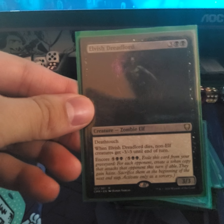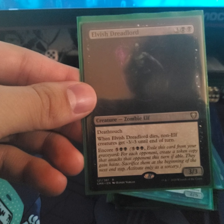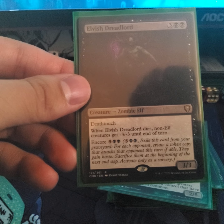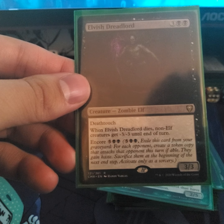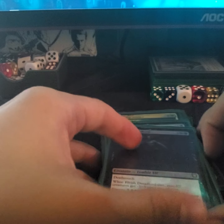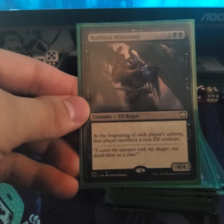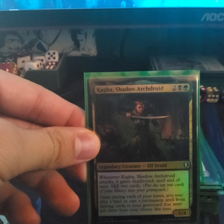Golgari Dreadlord — a mini board wipe; all non-elf creatures get -3/-3 until end of turn when it dies. Another card — pay seven, then for each opponent create a token copy that attacks that opponent this turn if able, they gain haste, and sacrifice them at the beginning of the next end step, which is good for defense.